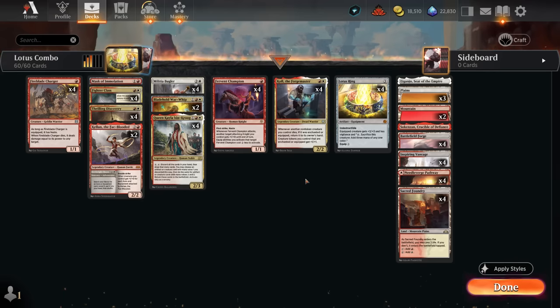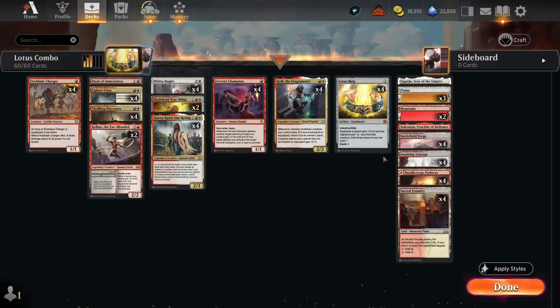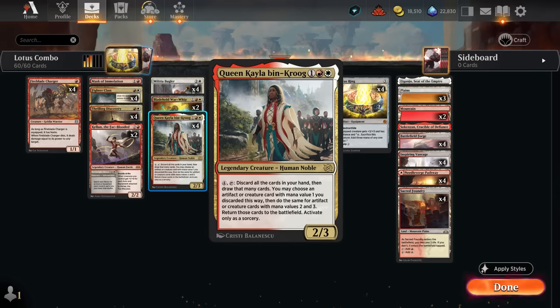That's our game plan in a nutshell. I've tried a lot of different builds, including ones with Colossus Hammer plus ways to equip it for free as a backup plan, but I ended up winning most games with the Hammer combo rather than the Lotus Ring combo. So I had to redesign the deck and ended up with a bizarre build featuring 4 copies of Queen Keila. This 3-mana 2/3 doesn't do anything the turn we play it — we need to untap, pay 4 mana, tap it, and discard all cards in hand to draw that many.